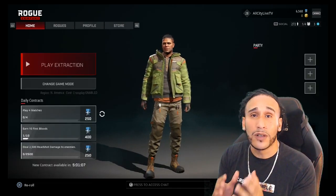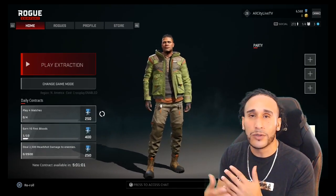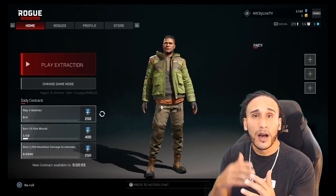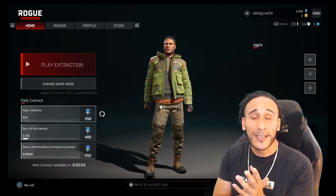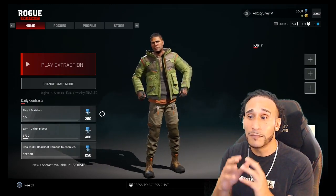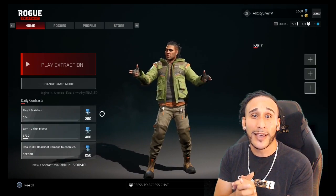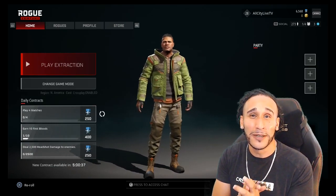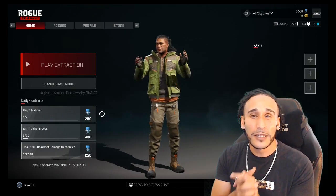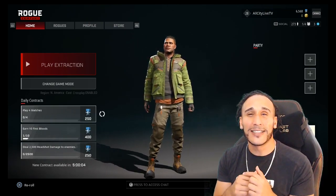Before we go, Rogue Company has daily contracts — as you see on the bottom left, if you play four matches you'll gain 250 reputation points. Completing these contracts gives you additional reputation points, which you can put toward purchasing a new Rogue. The open beta is going to be free to play, and I can't wait for you guys to get on Rogue Company. If you're new to this channel and found this video helpful or informative, please consider subscribing as we're going to have a ton of content coming your way.